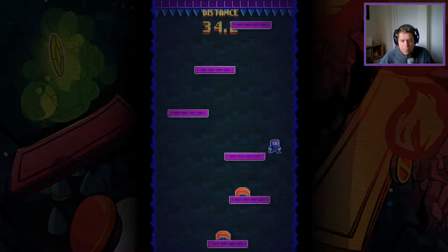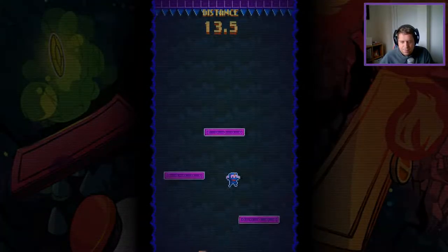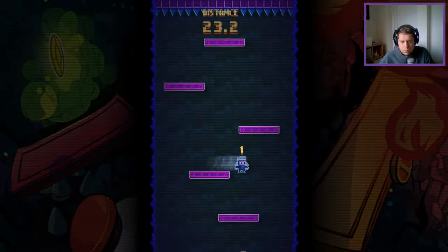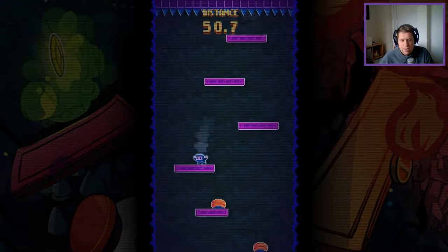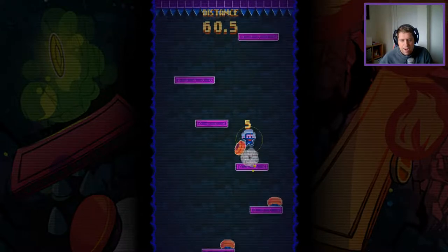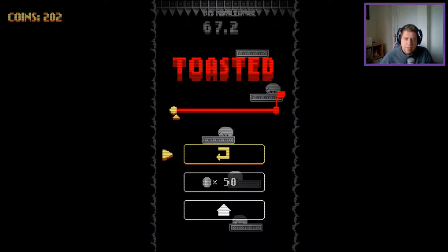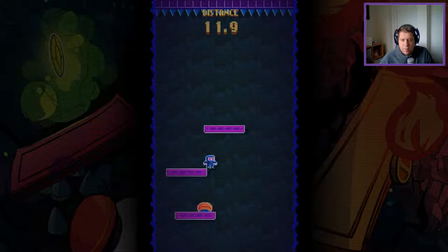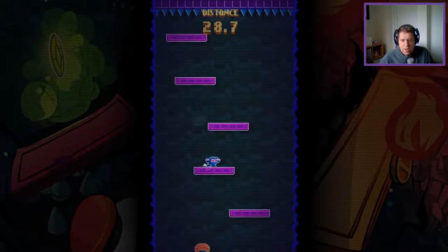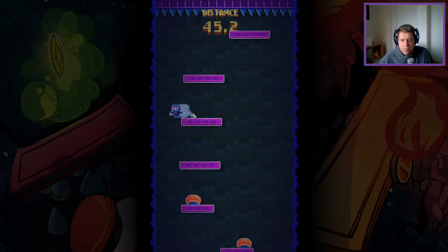So it seems like enemies give you coins as well — so it's not just the coin pickups, enemies are also coins. A nice way to get more coins quickly to unlock the other characters. And it's nice that your coins carry over — you don't lose your coins if you fail the level. Some games, if you don't get to the end, anything you've picked up is lost, but it's nice to be able to keep those sorts of things.